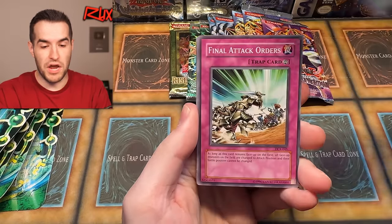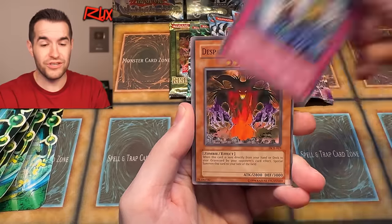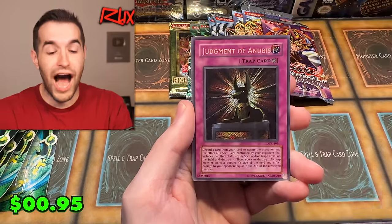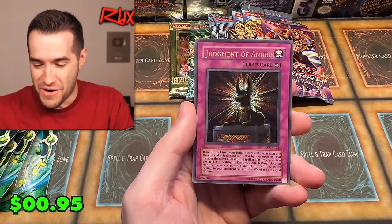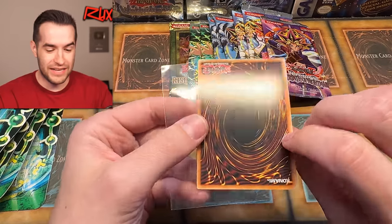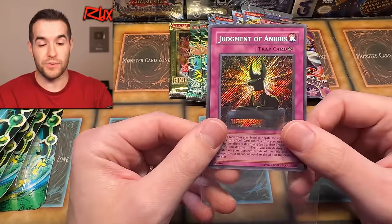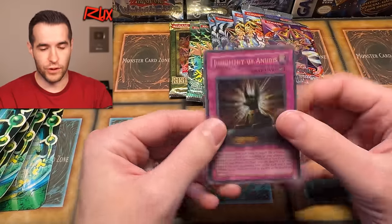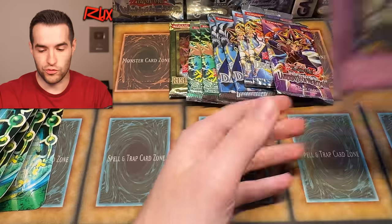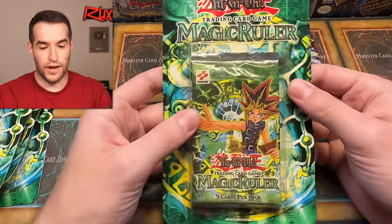One, two, three, four — we have the Checkmate, Final Attack Orders, Guardian Elma, Twin Swords of Flashing Light, Kelbek, Battle Scarred, Despair from the Dark, Acrobat Monkey, and — oh, a Secret Rare: Judgment of Anubis! Oh my goodness, what an opening! The back of this thing is clean, centering is not good but it is a really awesome, nostalgic card. It definitely fits the Pharaoh vibe, which is awesome.